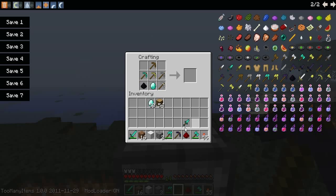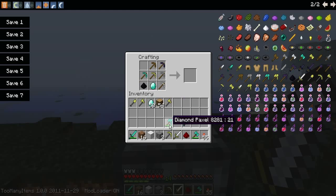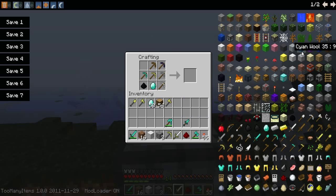You also need an obsidian tool. Why isn't it working? It doesn't really have a specific recipe for it. If you do it right, you can get a sword, shovel, axe, pickaxe — all that stuff. I just really want to figure out why it won't work. The recipe is: stone, iron, wood, gold, diamond, and obsidian — and that is it.